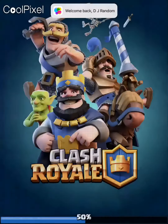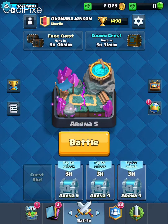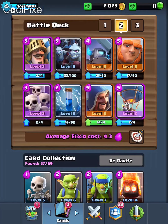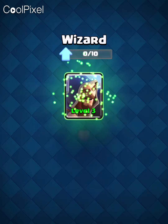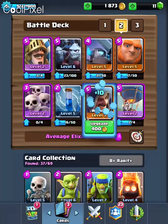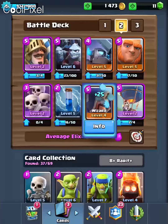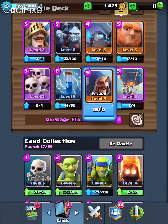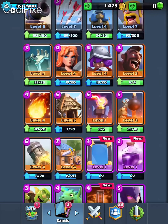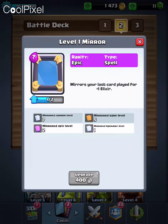Here we go. In this video I'm just going to be upgrading all the things I got in the last video. I got my magical chest, which is very good. I can upgrade my wizard to level four — it was previously level two. I'm also going to place my zap potion.